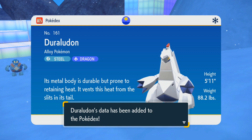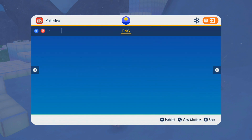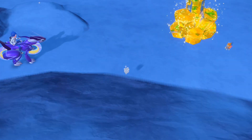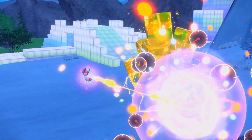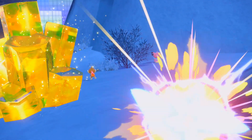Duraludon's metal body is durable but prone to retaining heat, which it vents from the slits in its tail. We can take a look at Chimchar's Pokedex entry too, just for posterity. Chimchar, the chimp Pokemon — the gas made in its belly burns from its rear end, and the fire burns weakly when it feels sick. Ooh, a Milkery! Turn one timer ball on Milkery — I think it might be just as easy to get.